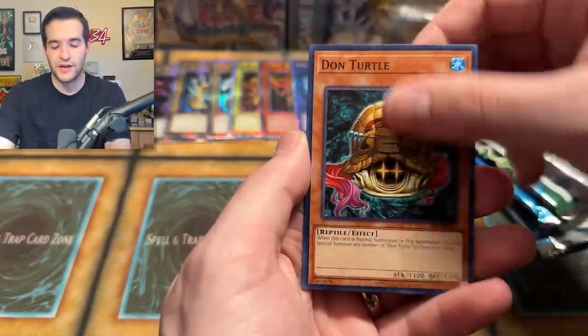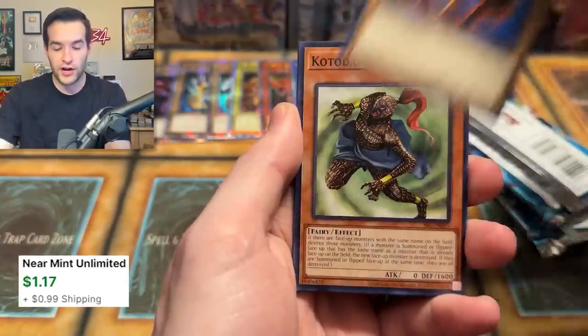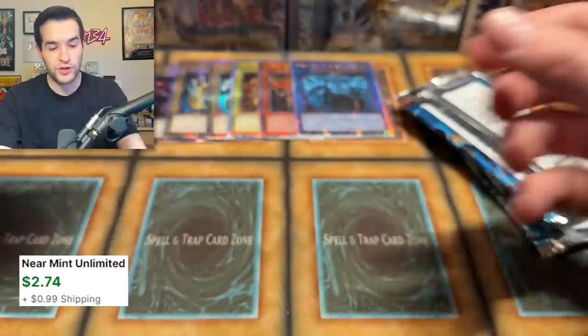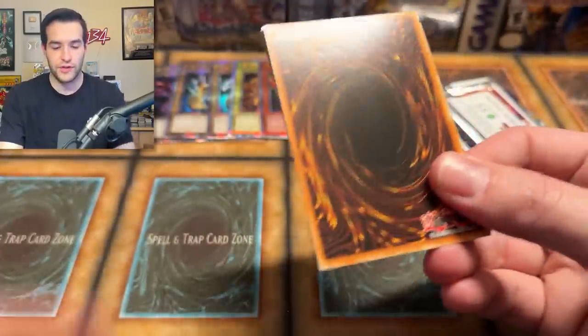Silphied, Prickle Fairy, Dawn Turtle, Instruction Ring, and Yellow Luster Shield — I feel like we've pulled Yellow Luster Shield like a million times. Upstart, Red Archery Girl, Koto Dama, Hungry Burger. Graveyard Servant, Hamburger Recipe. Black Illusion Ritual — oh, an extra one. Wall Shadow. We got a little Super Rare Black Illusion Ritual action there.